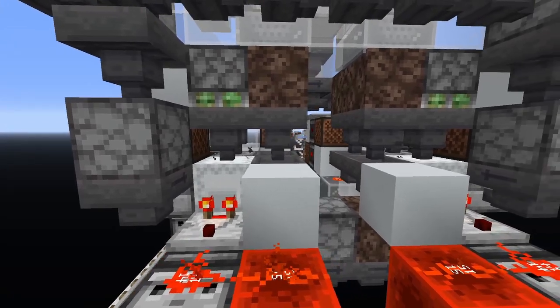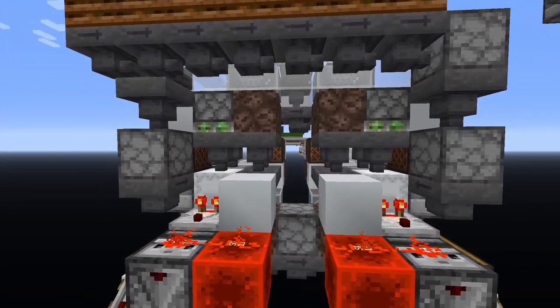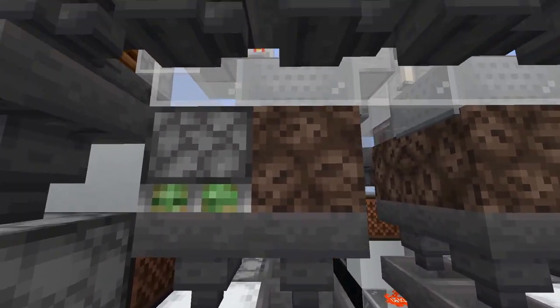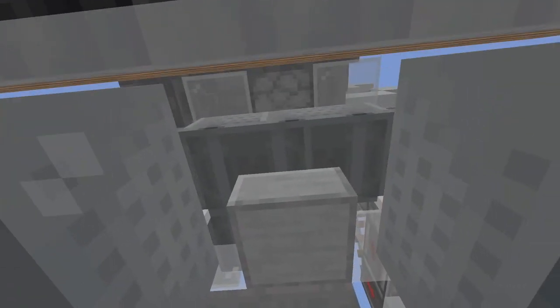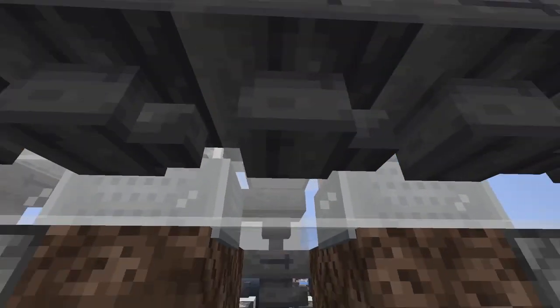So it uses movable tile entities. That way we can have 4 hoppers pulling from a hopper cart, which is a line such that it pulls from the hopper carts underneath our crafting table.